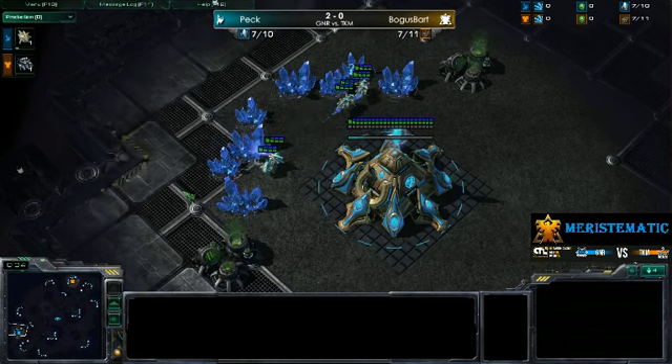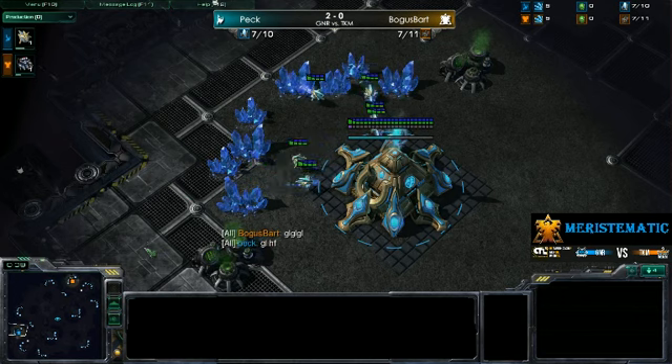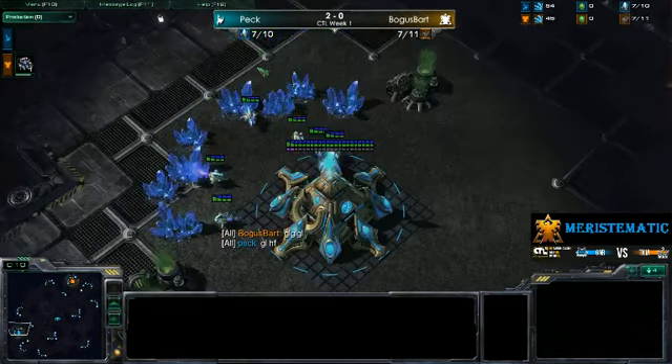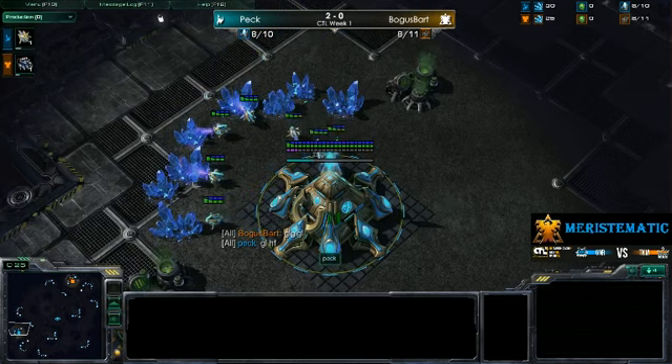Welcome back. We're set for game number three of CTL Week 1 between Guns N' Roaches and the King's Men. Spawning down in the lower left-hand portion of GSL Atlantis Spaceship, it is our third consecutive teal Protoss — it's Peck.